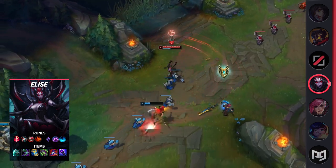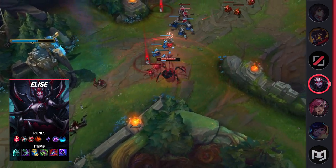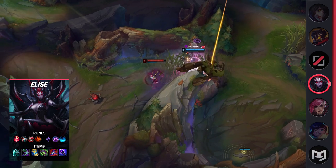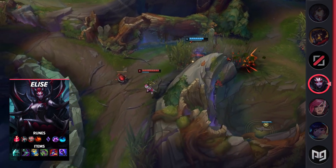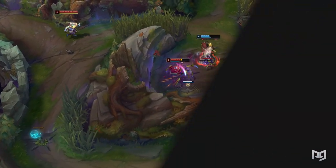If you're really creative, you can use your spider E to jump on a minion, then turn human and throw your cocoon. Finally, Elise's ultimate isn't really an ultimate — this ability just allows Elise to transform between human and spider form, and it's accessible at level one.